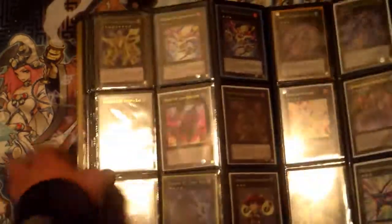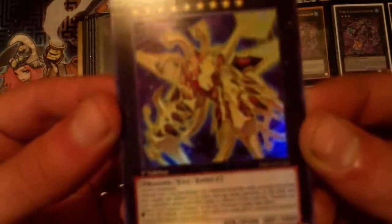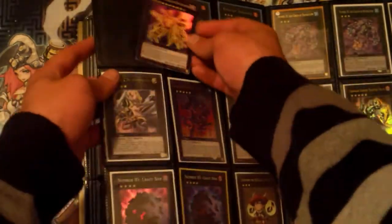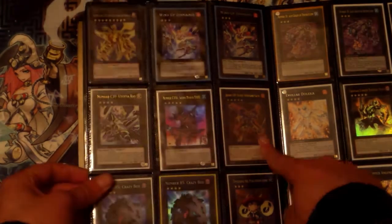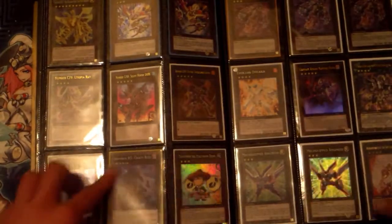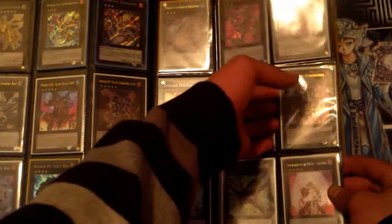On to the XYZs! Two secret rare first edition Wind-Up Zenmaines — not too expensive but they look really pretty. This thing from Primal Origins is really good — 4500 attack and it can attack three times if it has a Number under it. Three level nines: Number C107 Neo Galaxy-Eyes Tachyon Dragon. C101, really good with the Seventh One. That's the Number C boxing monster, Chaos version. Two super rare Crazy Boxes down here, that's Utopia Ray by the way, Temtempo, two Mechquipped, one Tiger King, a Dolkka, and Braun the vampire dude — that's a DT.